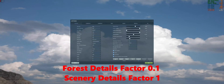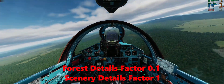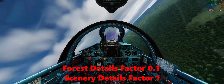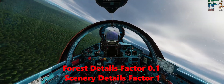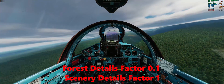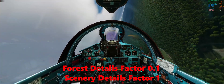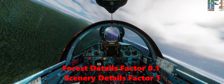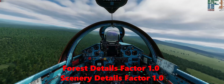I'm curious about how the forest details factor and scenery details factor parameters affect the scenery. To see that, I'm flying low with a MiG-21. The forest details factor is set to 0.1, which is the lowest, and scenery details factor is set to 1, the default value. We will compare this with different settings. I'm focusing on the forest now, looking at the forest details honestly.